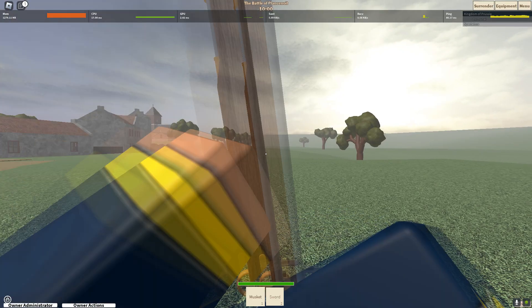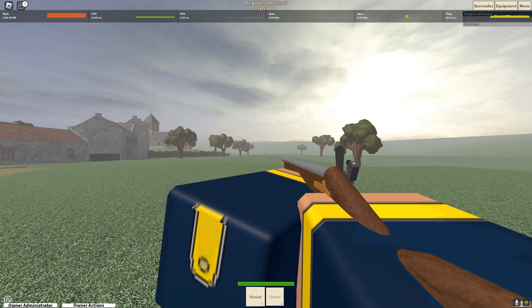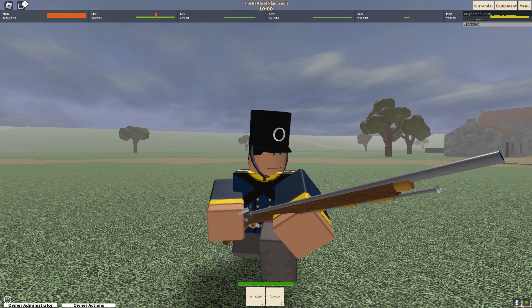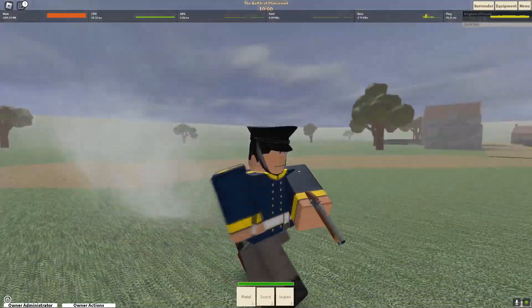Blood and Iron for Dummies. Instead of pressing F and then clicking, click and then press F — it's easier and faster to shoot. Be aware that you cannot move and reload at the same time for these types of guns. The pistol is the only firearm that you can walk and reload with.